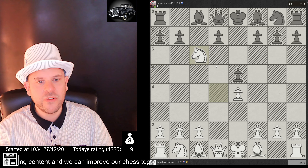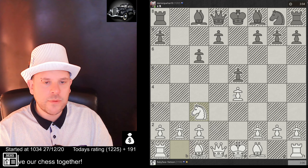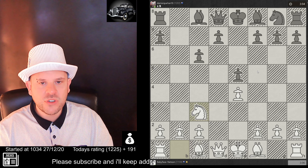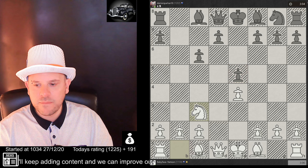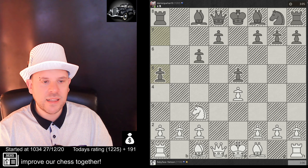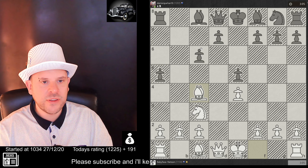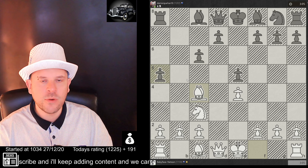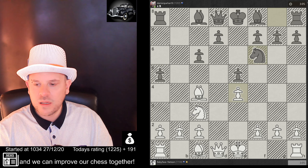I'm just losing a minor piece for absolutely no reason — I was trying to double the pawns but it didn't work in my favor. Now I'm defending this square trying to disrupt his pawn structure. He's got an isolated pawn which is a weakness, so I guess giving up my knight served some purpose: either doubling his pawns or creating an isolated pawn.